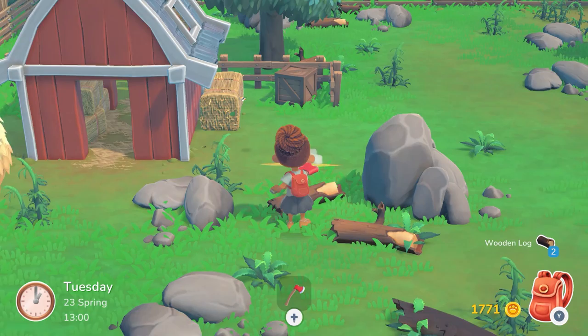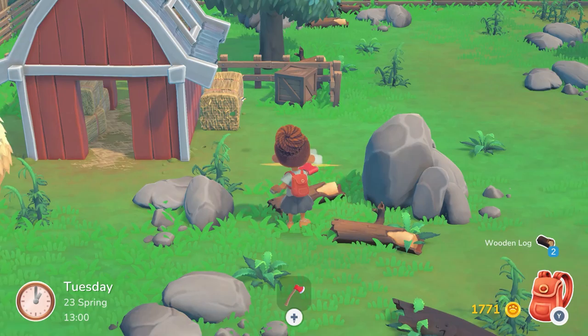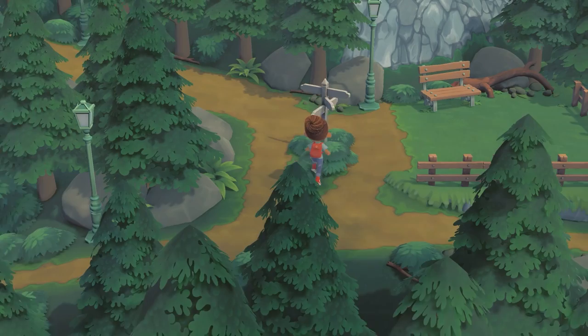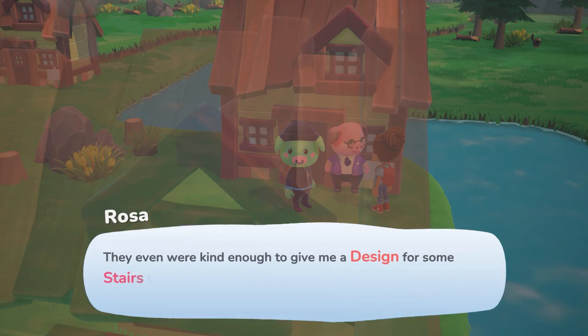As much as I enjoyed exploring these areas, my gripe is with the camera controls. You can only zoom in and out but you can't rotate the camera, so it makes it a little bit difficult to see what's behind a house or a tree, and it even puts you in a position where talking to a villager moves you to a weird camera angle if other objects happen to be around.